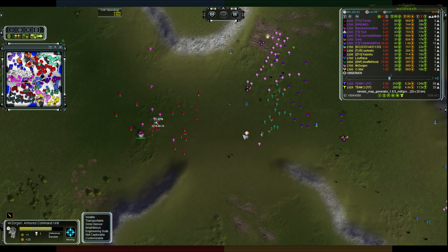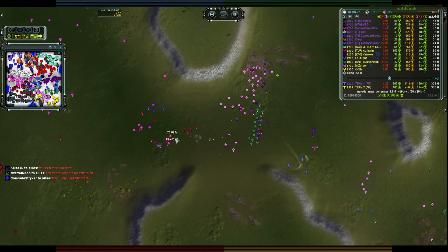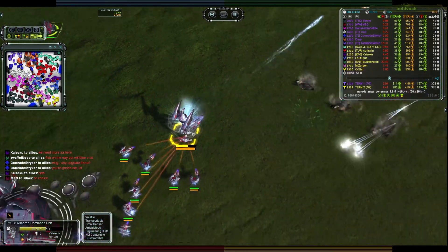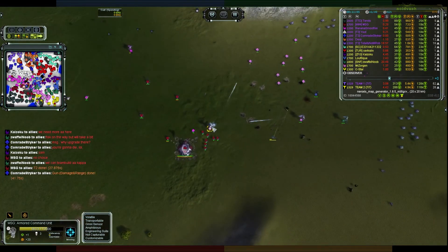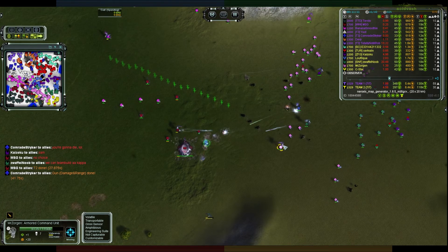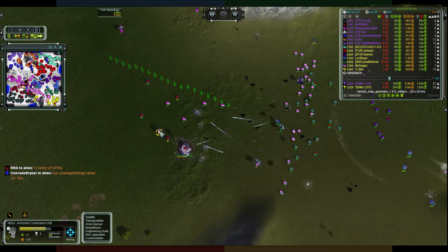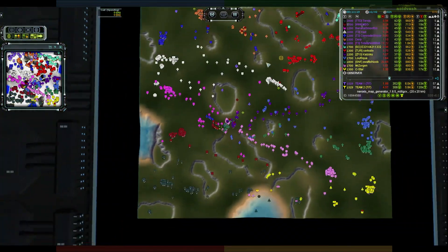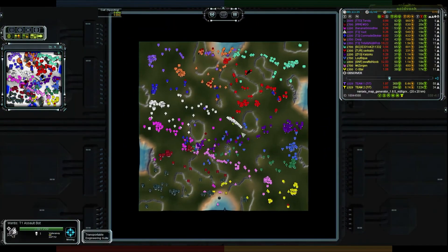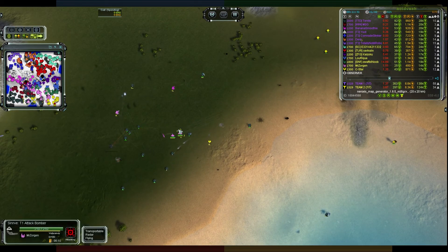That's one, two, three gun comms on the rampage - four - just absolutely going for it, and that is a problem. MSG is a few seconds off completing his T2 upgrade and then he's going to run, but he'll get caught on units causing delay. Zorgan falls back a bit - pointless, he'll just die too quickly. MSG has to fall back with four commanders in his face plus all these units. There's no way he can stand his ground.